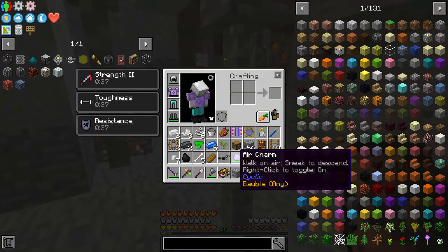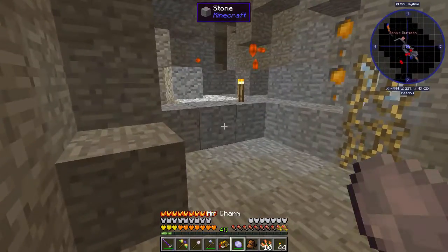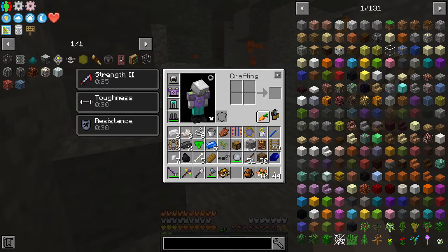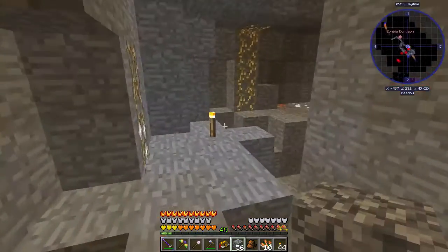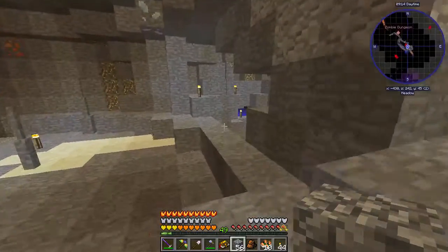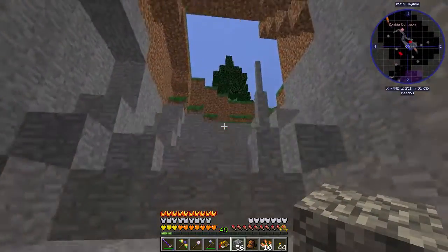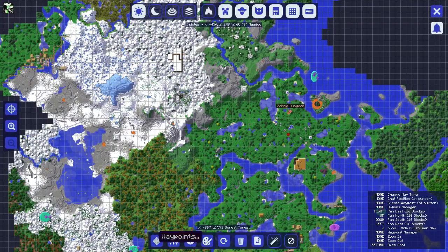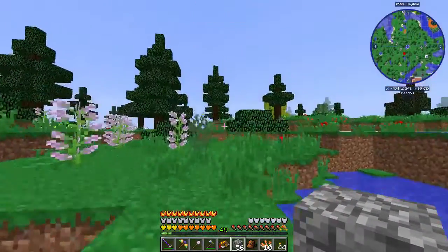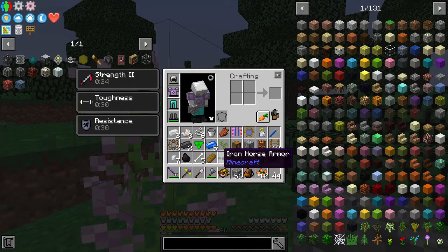We're going to take all this stuff if we can, which we should be able to — I have extra space. We also have this air charm now — walk on air — we're going to just right-click and toggle that off. Luckily that is another chest that is also kind of important. I just wanted to point that out — I found a zombie dungeon. Not like zombie spawners are that hard to find, but the chest is kind of the cooler thing.